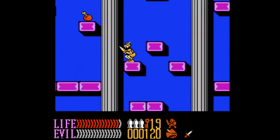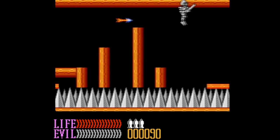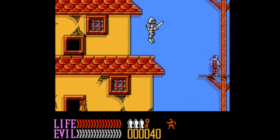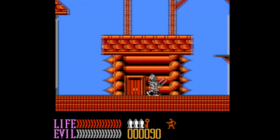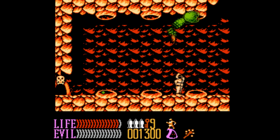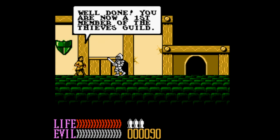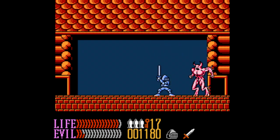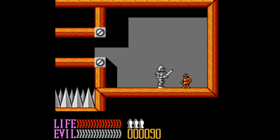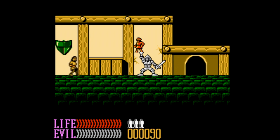Finally, we have Wizards and Warriors 3: Kuros Visions of Power for NES, and this is where the series takes a departure. You start out playing as Kuros again, only this time you have to build him up from scratch, almost like Metroid, where you level yourself up, build your strength, and get armor and weapons. You do this by exploring all the different areas, picking up items and gaining abilities to unlock new areas. It's open world and non-linear — you go from the town, to the underworld, to the palace, and wander around as freely as you please. There's even a class system where you can be a knight, thief, or wizard, with each class having a bronze, silver, and gold statue representing your skill level.